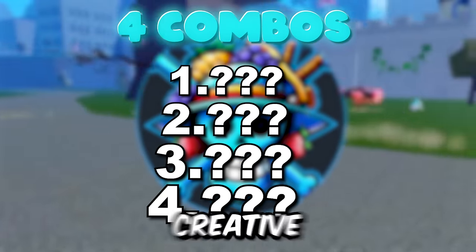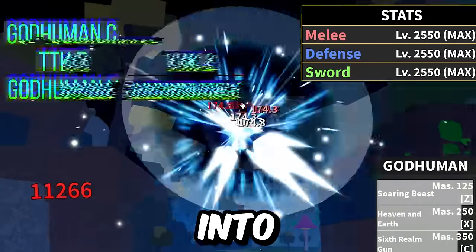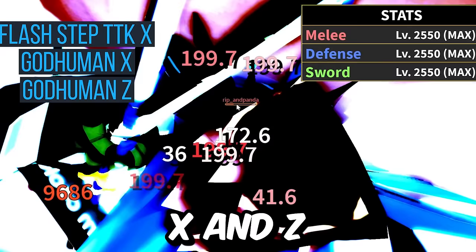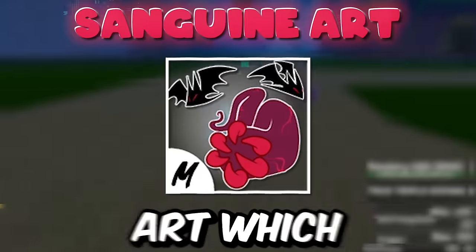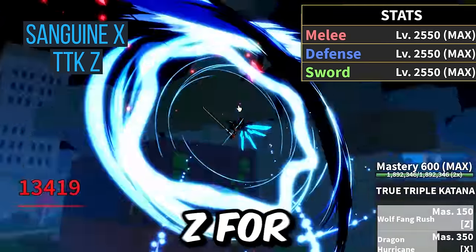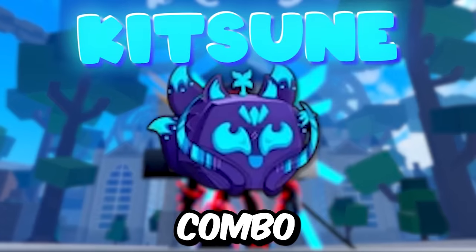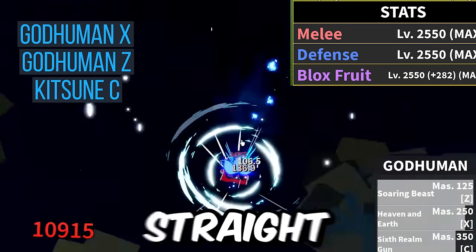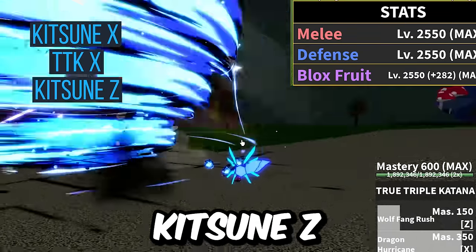TTK is an insane combo starter or extender, so get creative with your own combos - but here are 4 combos to hold you over. God Human C into TTK Z into God Human X into God Human Z upwards into TTK X for the kill. Next: Flash Step TTK X into God Human X and Z where they'll be, right into God Human C straight upwards into TTK Z for the kill. For Sanguine Art: TTK X then Sanguine Z where they will be, into Sanguine C straight up, into Sanguine X, then TTK Z for the kill. Last combo - shoutout to Xsteam for this one - God Human C into TTK Z into Kitsune F into God Human X straight into God Human Z upwards into Kitsune C and X into TTK X, then Kitsune Z if they're not dead.